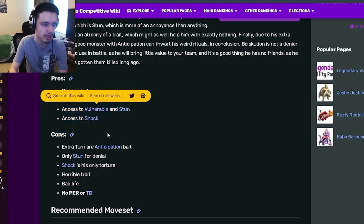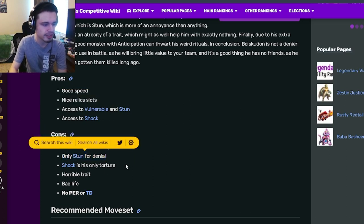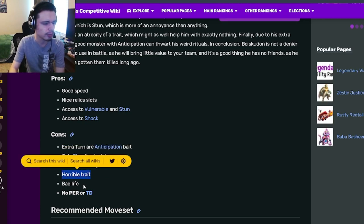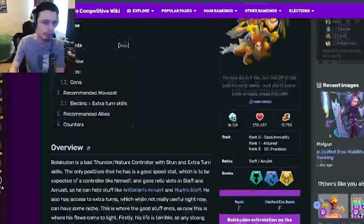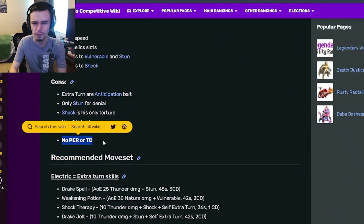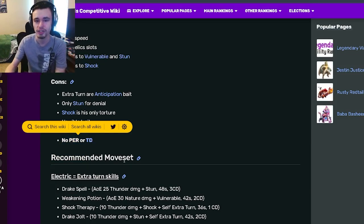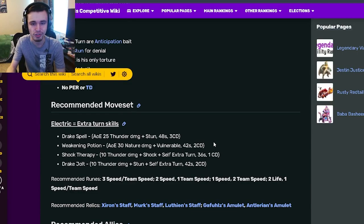His cons are that he's an extra turns anticipation bait, and only Stun for denial. Shock is his only torture, which is kind of annoying. He also has a horrible trait, bad life, and no positive effect removal or trait disable (TD). Since he is a denier, it would be nice to have positive effect removal or trait disable so you can actually deny monsters that are immune to your stuff. It's annoying to have to run a second monster when you could just run one.